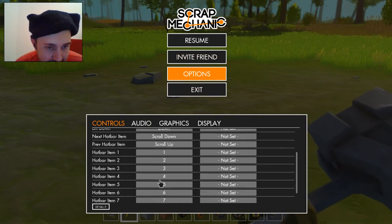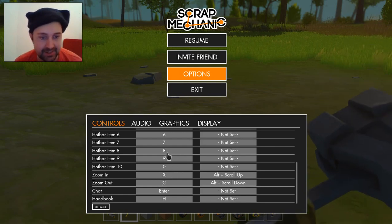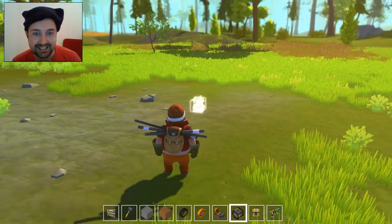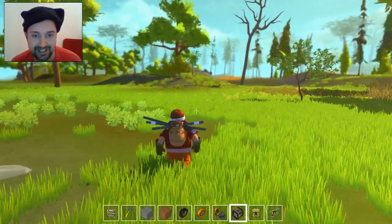Third person. Zoom in, zoom out. Chat - X and C. Okay, fine, X and C. Oh, that's good. Shift is sprint. Ha ha ha ha, you little munchkin.